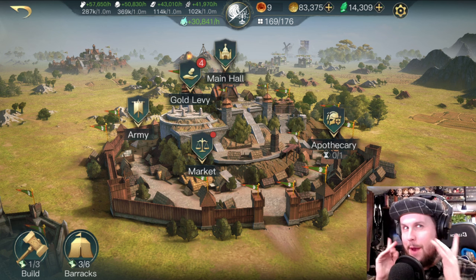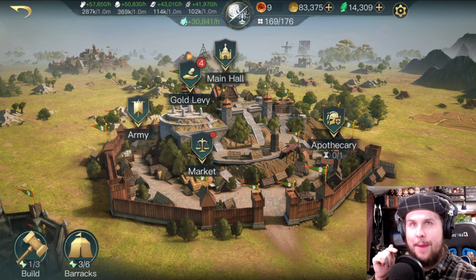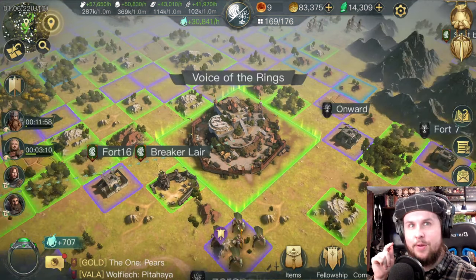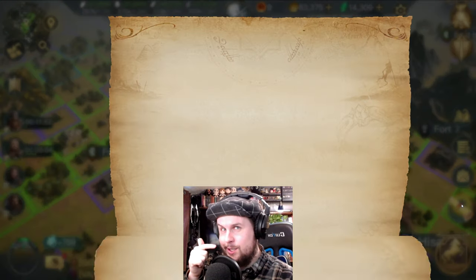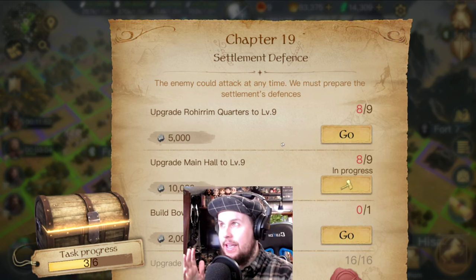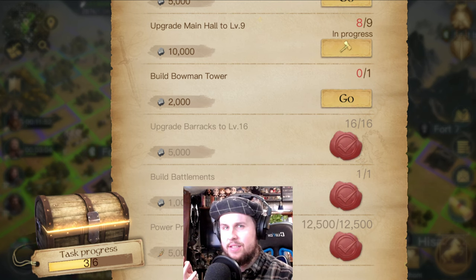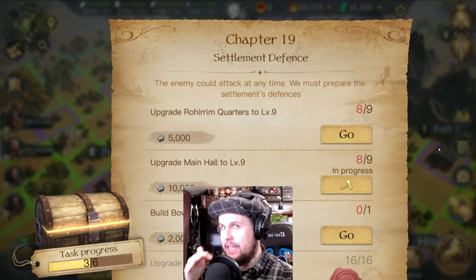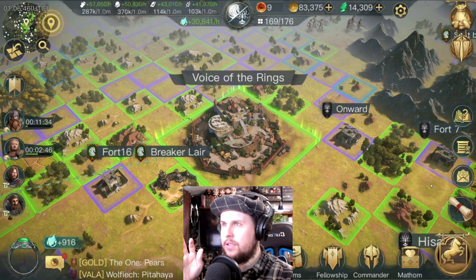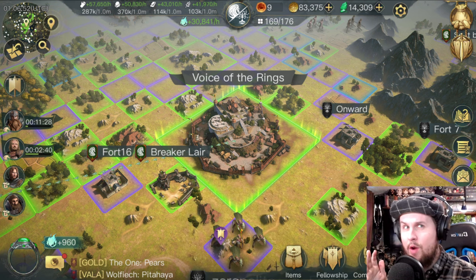What building should you focus on? First thing: if you play the game, you'll know there's a little scroll. If you click the scroll, it gives you basically free stuff as you go, but it also helps you with different objectives — like getting a higher tier tile, building certain buildings in a specific order. You have to build these buildings to continue.